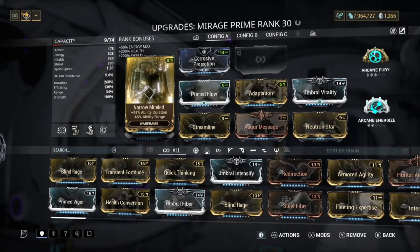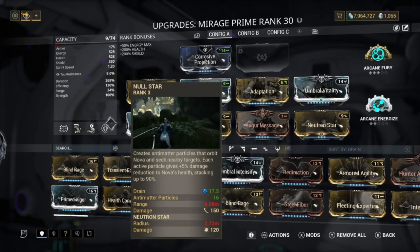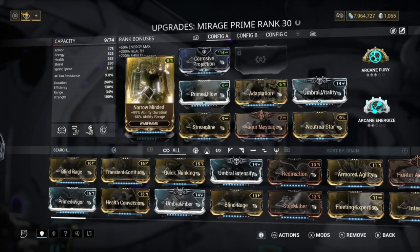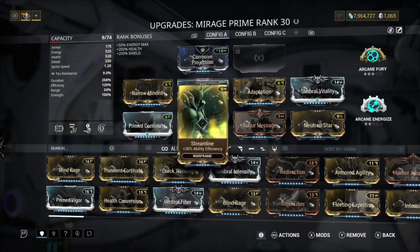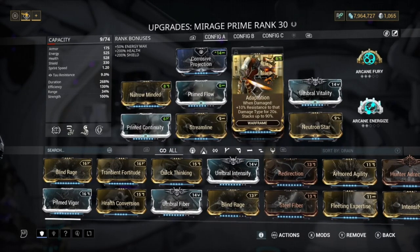First off we need to have the lowest range possible so our Null Stars don't go flying and we don't lose our damage reduction. At max, Narrow Minded is what you're going to need. We've got Prime Continuity for duration, Prime Flow for max energy, and Stream Run for efficiency.